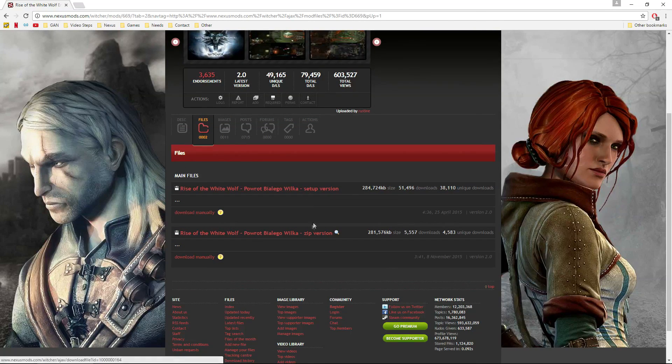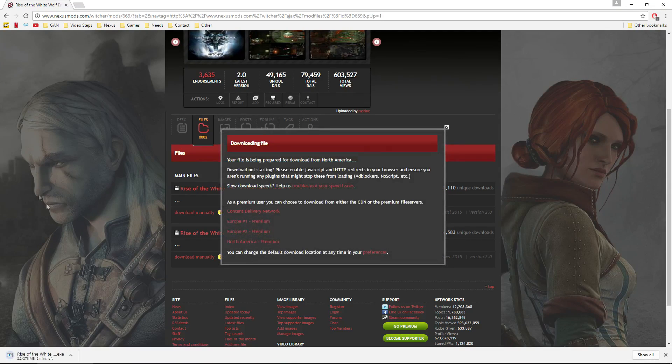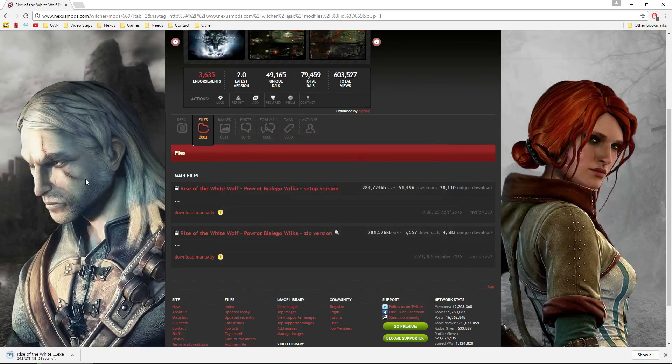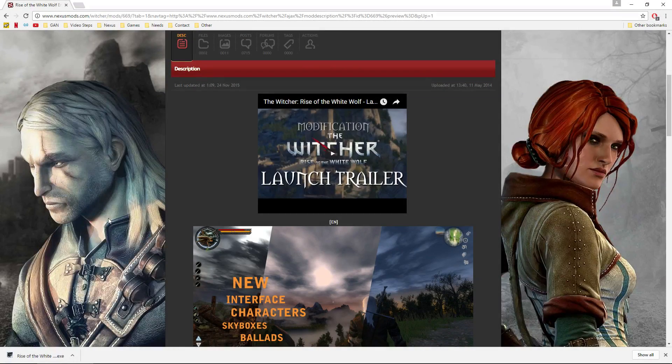In the files section there's a setup edition and a zip edition. I'm going to download the setup edition because this mod adds so much content — it's nice to have a proper installer to manage it. Go ahead and click download manually. It's just under 300 megabytes in size, which is pretty sizable for a mod of a game this age. Let it finish downloading and then we'll jump into the next step.